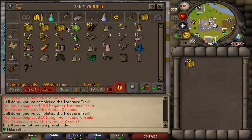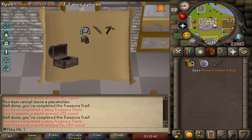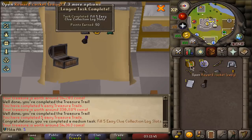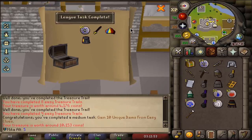We're gonna move on swiftly towards the easy caskets. I'm not going to lie — I'm mostly excited for mediums and hards, but this is going to be just as fun. Here's the first completion for 50 points: fill five easy clue collection slots. I've also kind of forgot to pimp my account up. There are 10 unique collection slots — I feel like this is going to go up so fast.